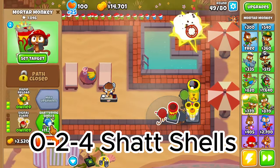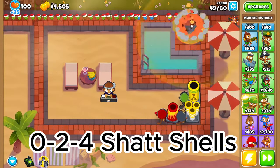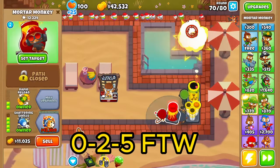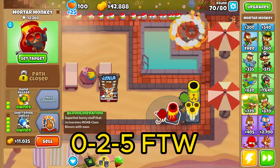Then on round 49, we're going to be looking at a 0-2-4 shattering shells mortar. And to end it all off, a 0-2-5 balloon incineration on round 70.